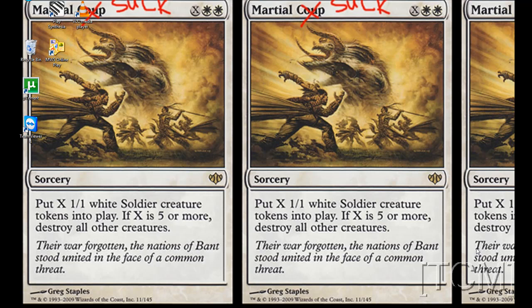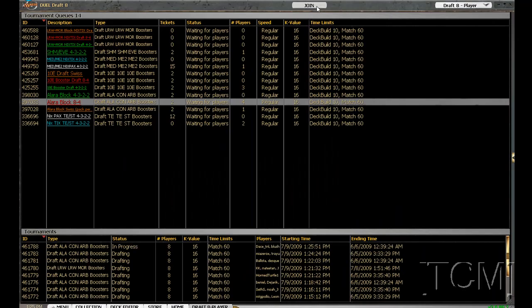I'm still open to Naya or Jund — I'm going to prefer Jund. Since there are not very many good red-green cards in Alara or Conflux, the good red-green cards are all in Reborn, with Bloodbraid Elf and some of the rares. So I'm going to have to rely on Conflux and Reborn to get my red and green spells. That's what I'll be focusing on in this draft — let's queue up.